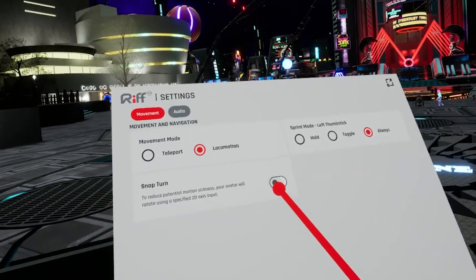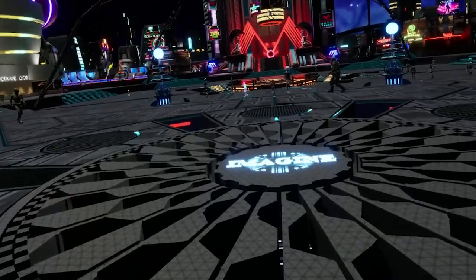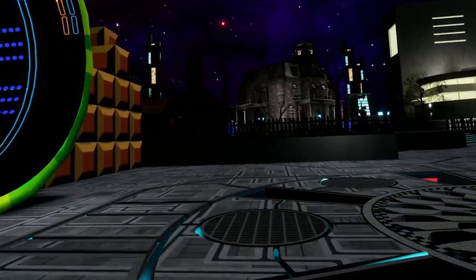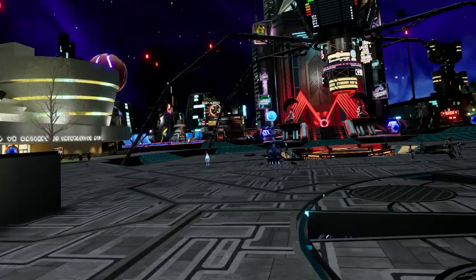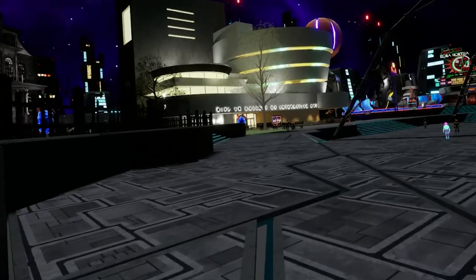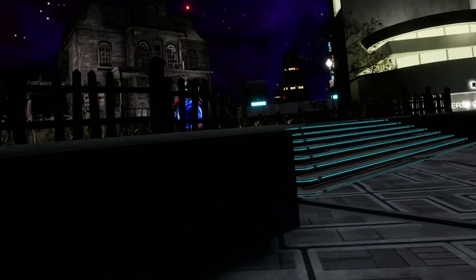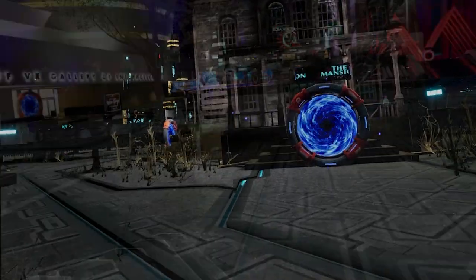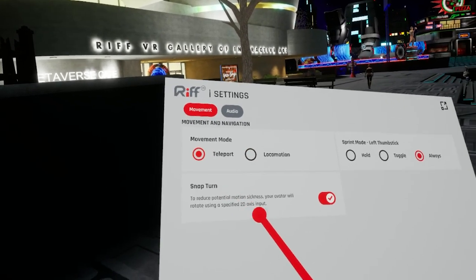I prefer snap turn and also locomotion. Locomotion is moving smoothly, but this can create disorientation and discomfort for non-VR players or people who are not familiar with VR movement. You can also change to teleport by clicking right here on teleport.